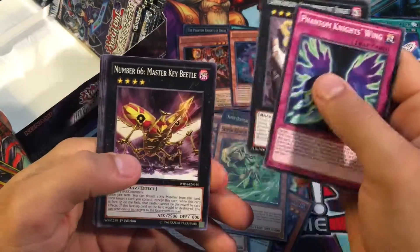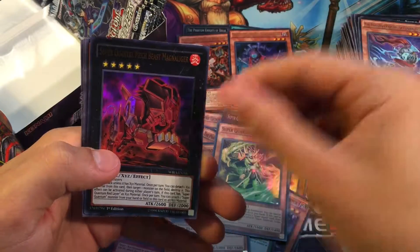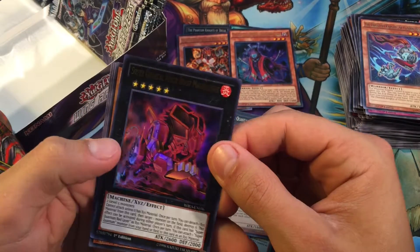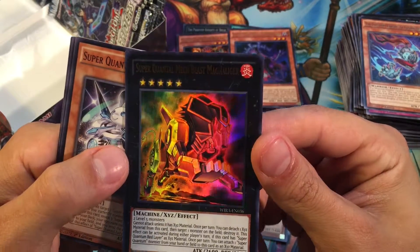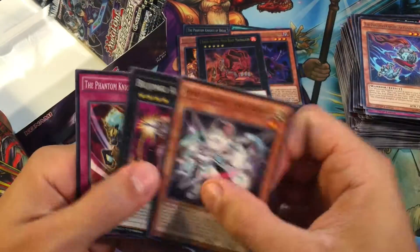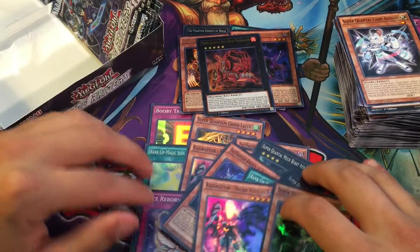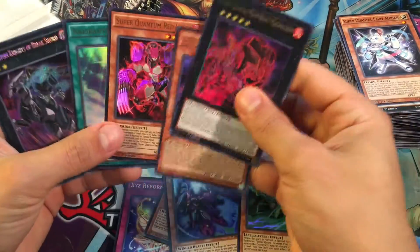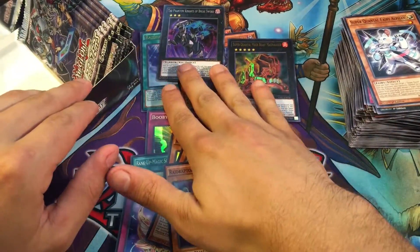Phantom Knights Wing, Phantom Knights of Cloven Helm again for our Rare, and then Super Quantum Mech Beast Magna Liger for our Ultra Rare — that is so cool! Pulling our Red Ranger Megazord — and I don't think we've done it yet, we haven't pulled the Blue Ranger Megazord. Let's put our Ultras there and we got our Secret right up there — so we got our limit on Ultras.